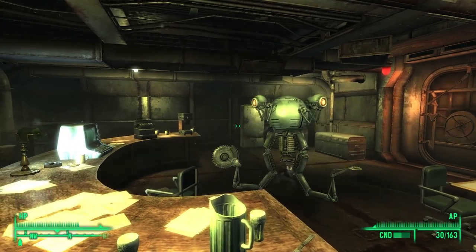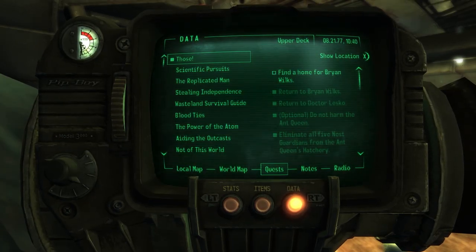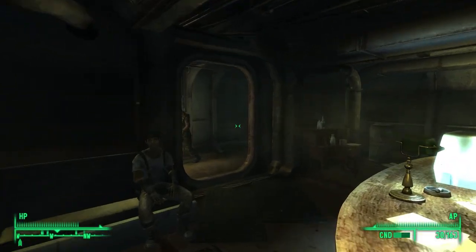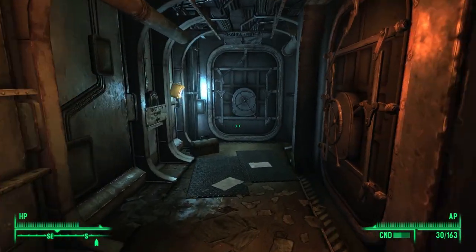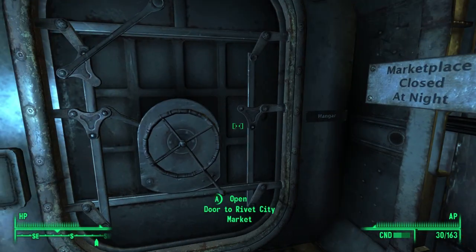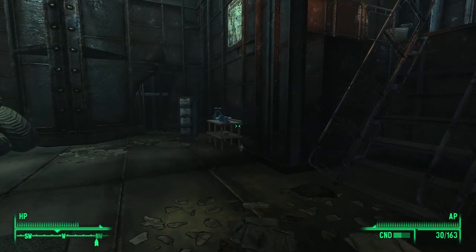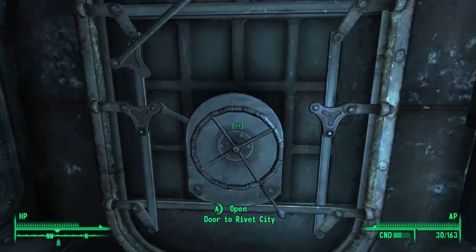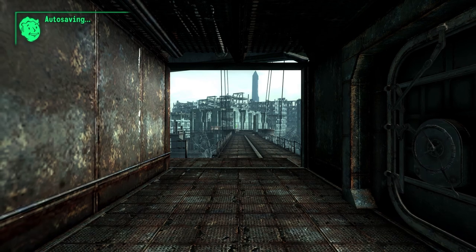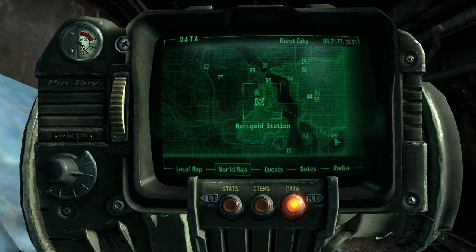Wait, is that the end of the mission or do I have to go back to him? Find a home for Brian Wilkes — I want to say I have to go back. Let's get out of here through the Rivet City market — this is going to be the easiest way out. I'm glad you can actually leave through here. We should be able to fast travel now. Yep — fast travel to Gray Ditch.